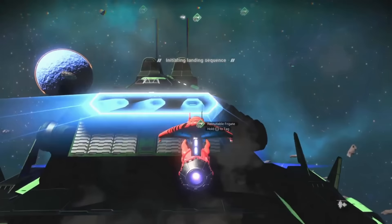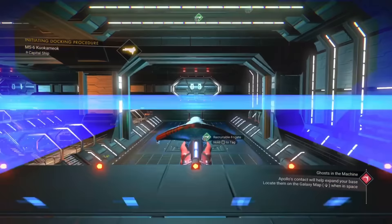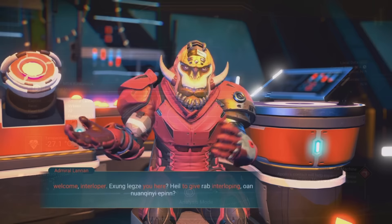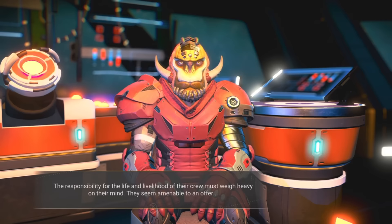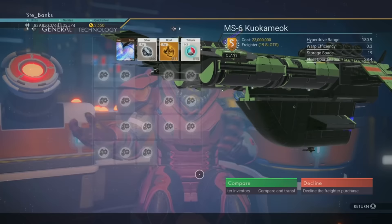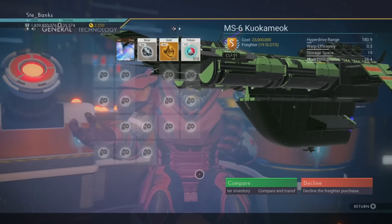When you're exploring space you're often going to see a Freighter and its frigates warp into the system you're currently in. If you look out for a Freighter icon — usually the biggest one — you can board it and talk to the Captain about purchasing it. Depending on its class, inventory size and installed technology components, it could range from around 50 million units to upwards of 200 million units, so make sure you save up a lot of money.